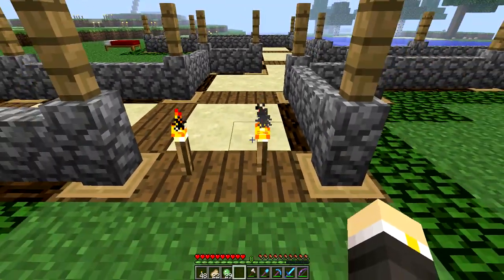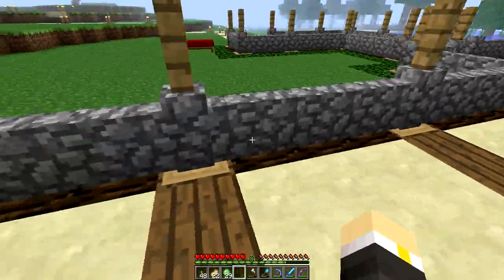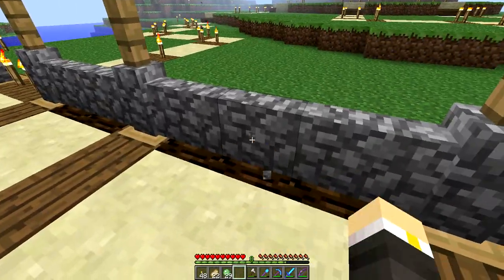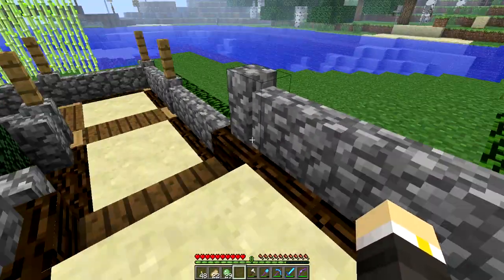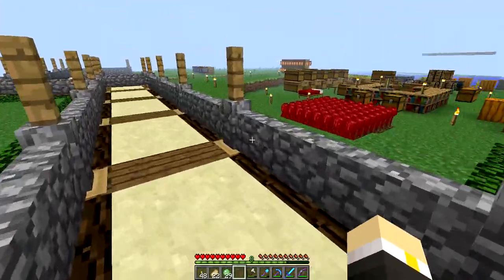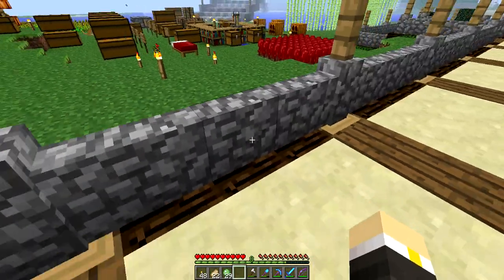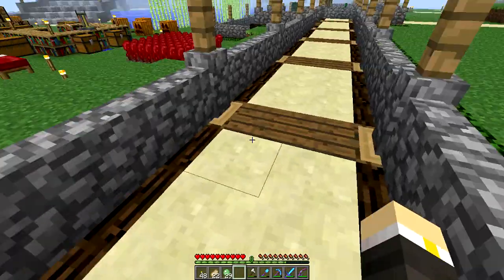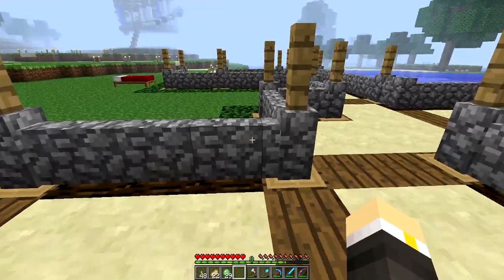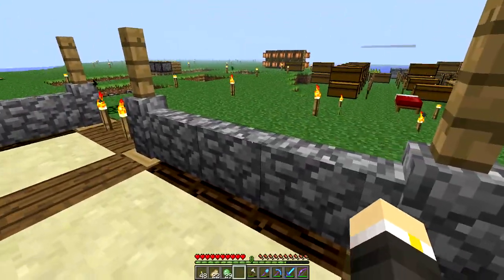You're probably wondering what this thing is — this is new. If you are new, this is new to everyone else as well. This is the walkway I'm doing for the town I'm putting here. I went ahead in a creative world and tried out a bunch of different designs. I checked with a couple of different people on a server and they agreed this was definitely the best.